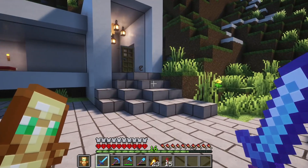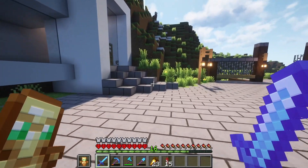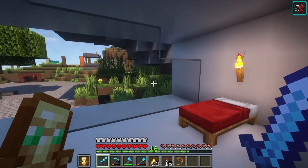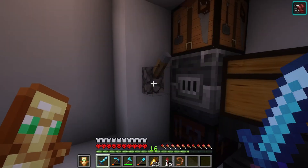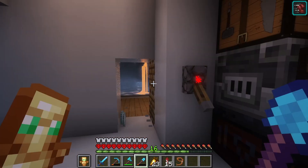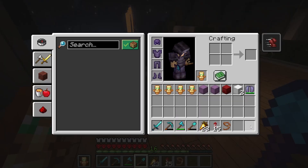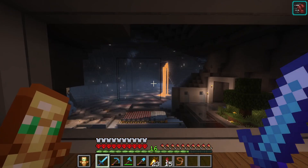So the first thing you guys noticed is there's a piece of rope, but you know, there's this new house. This house here is a little cozy house that we have. There's nothing special to it at all, just a nice cozy cabin. It's not done yet — we need sticky pistons. We're going to make a door here and make it so it's kind of secret.